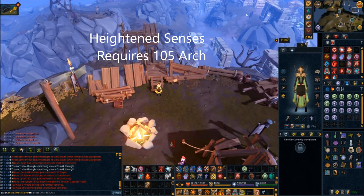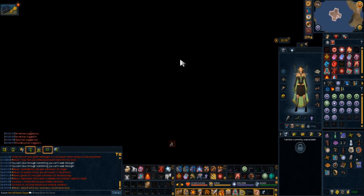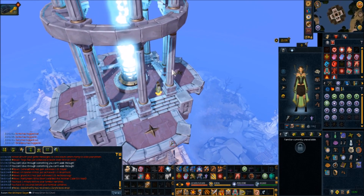For Heightened Senses, you need to have completed the entire Everlight Mysteries. You need a Cathos Cup artifact and head straight to the Everlight. You use the cup — which is actually required for completing the mystery and the dig site itself — and upon doing so, you receive a Cup of Nectar. Take that back to the Monolith to convert it into the Heightened Senses relic. This is actually the easiest of all these relics to get.